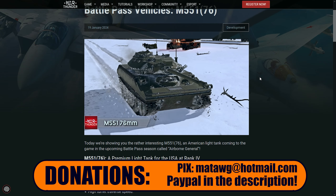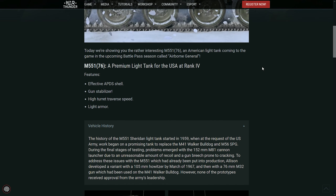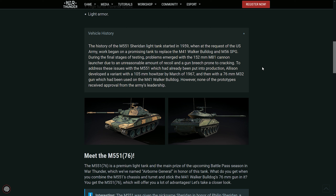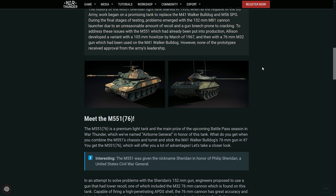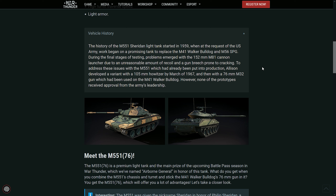This is the same light tank that we already know and it's a very good one — I love it. But instead of having the normal gun with the ATGM and stuff, it actually uses a 76mm from the M41 Walker Bulldog. So it is pretty much the same kind of tank as the Walker Bulldog, but a little bit more nimble I would say, because it's a lighter tank.